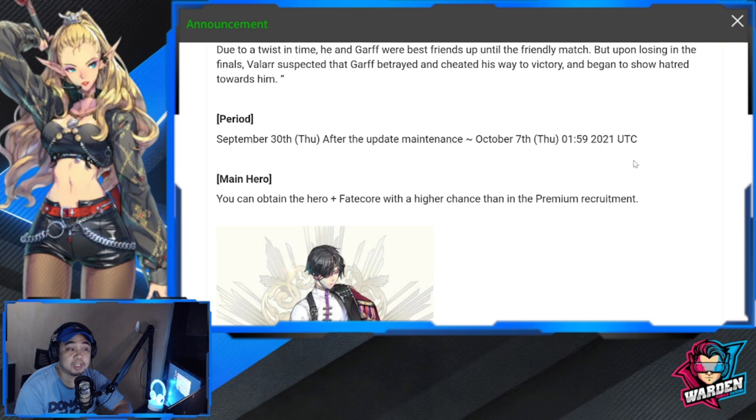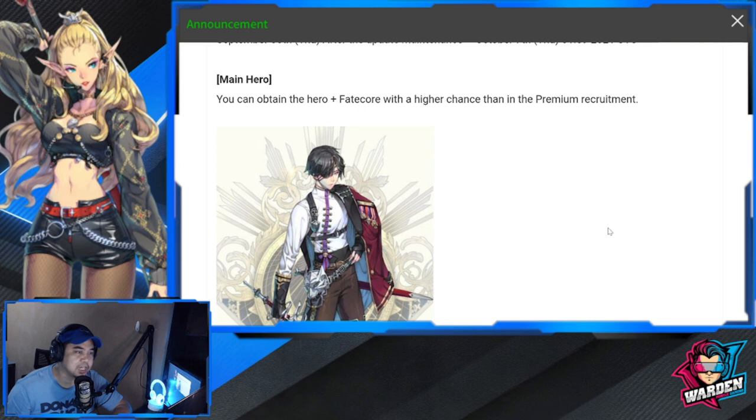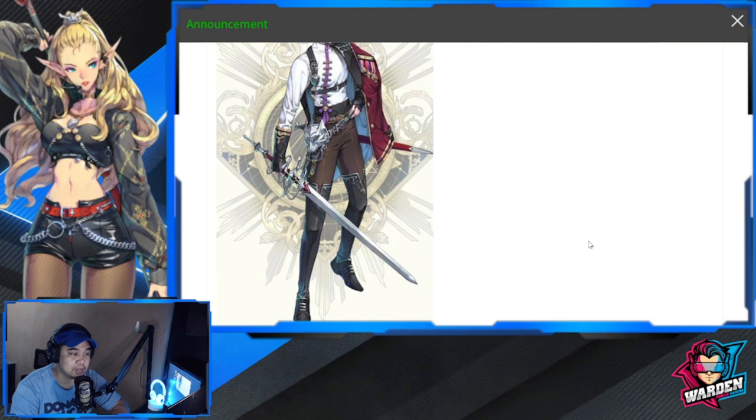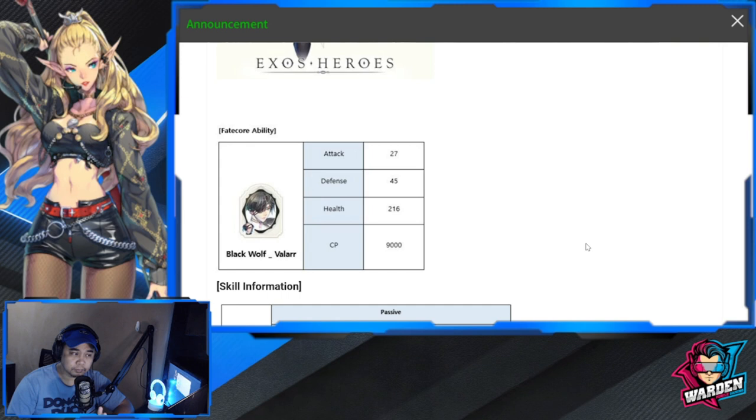From September 30th up to October 7th, you'll be able to pull for this fate core. You can obtain the hero plus fate core with a higher chance than in the premium recruit. I actually like the fencing-type outfit he has, and the artwork is still very good — on par with what Exos Heroes usually puts out. The stat additions are: attack +22, defense +45, health +216, and combat power +9,000.